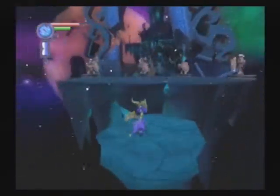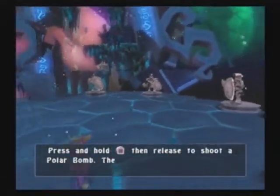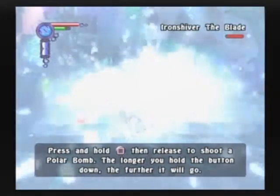I'm sure you've all noticed the elements that we learn are in a different order in this game. Another thing you'll notice is that the ice breath in this game is also different as well. Last time it was fire, electricity, ice, and earth. This time it's fire, then ice, and then we don't know what the order is after that.